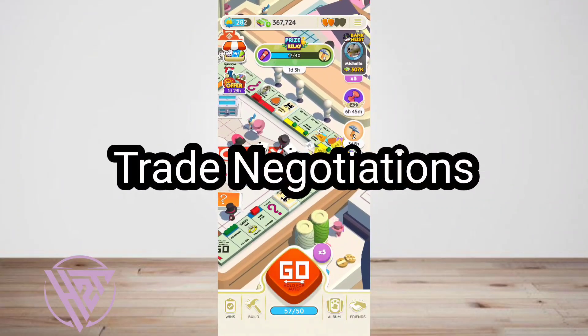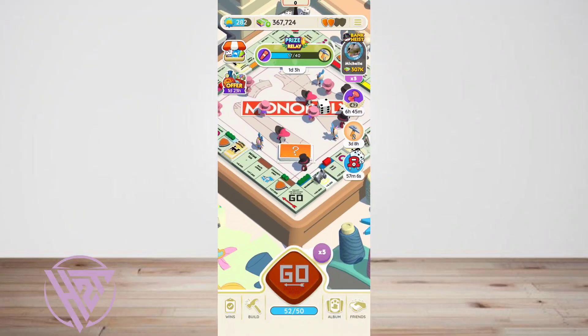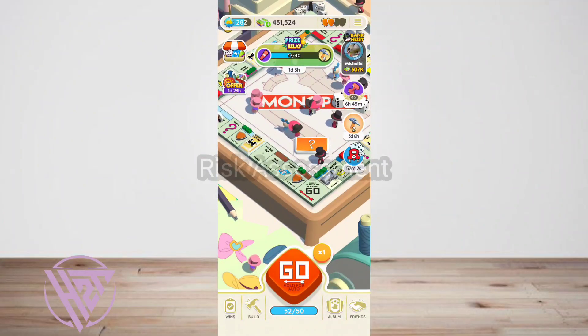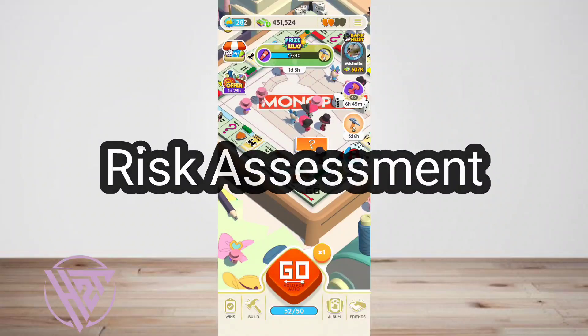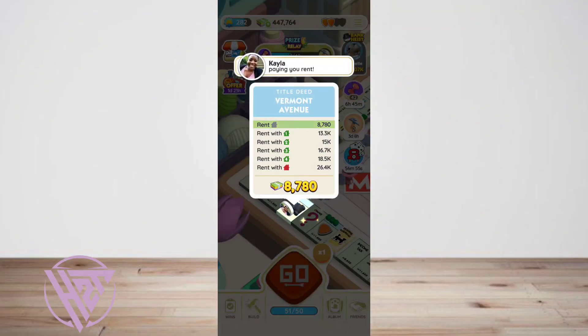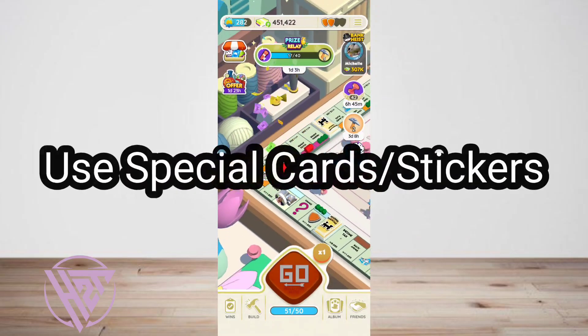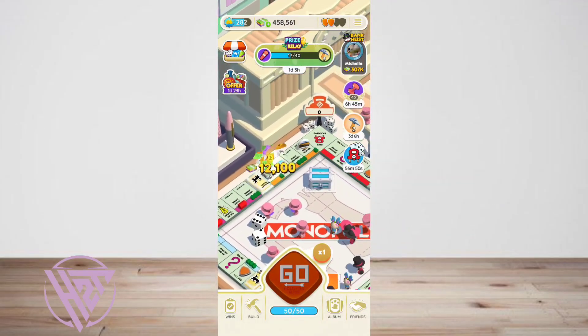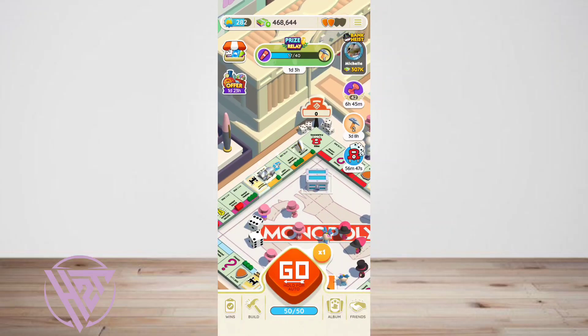Master the art of negotiation with other players to acquire strategic properties and resources. Evaluate risk versus reward when deciding which properties to invest in or avoid. Activate cards or stickers strategically to gain temporary advantages in dice rolls or income.